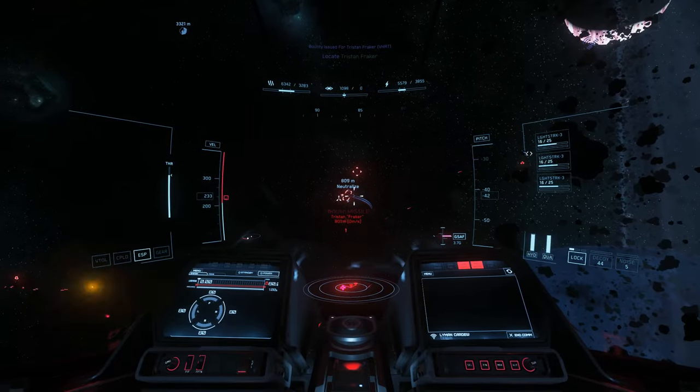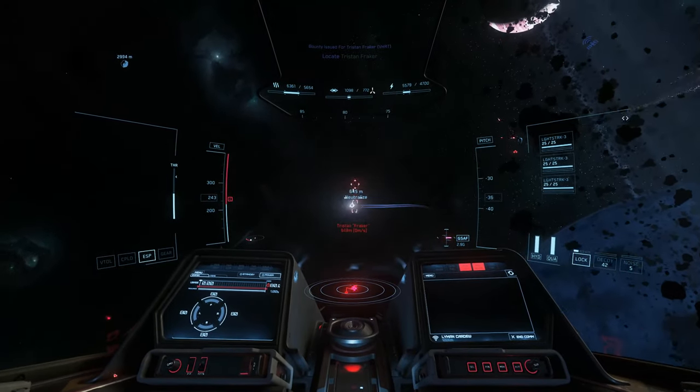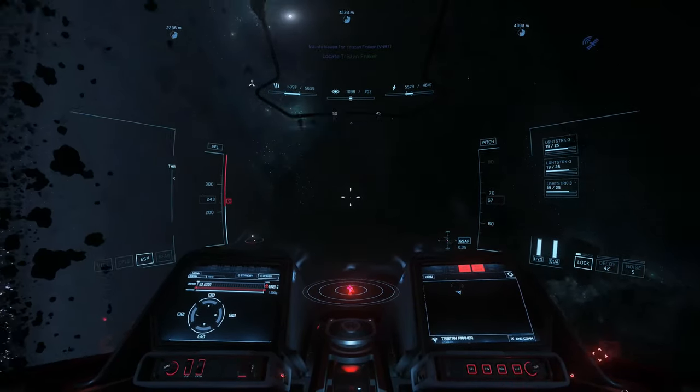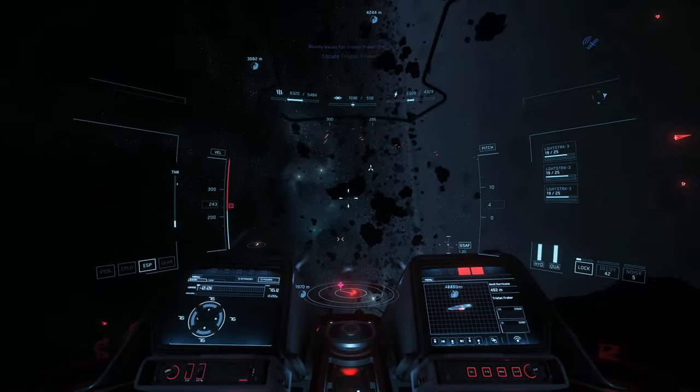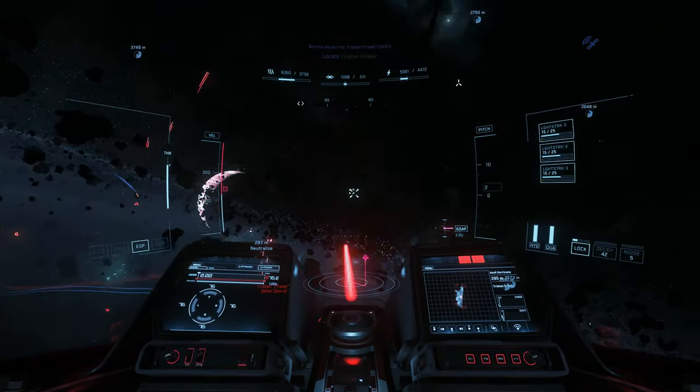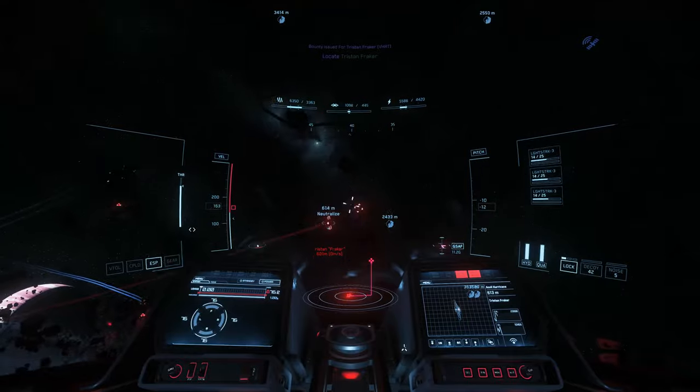We do end up needing to recharge the shields a whole bunch of times because we're up against two Hurricanes. This is a low population server — I think it has about 20 people on it — so all of the enemies are fighting reasonably well: they're dodging, they're attacking, they launch a lot of missiles, things like that.